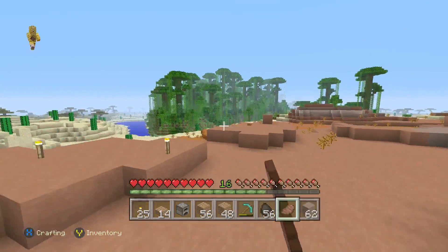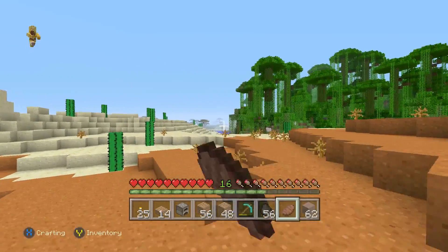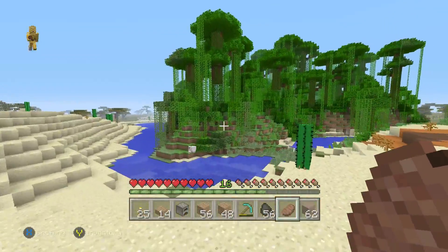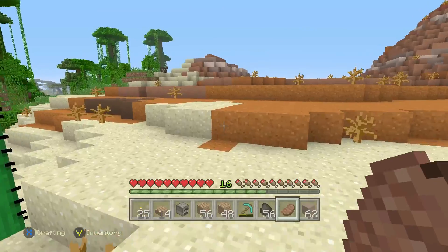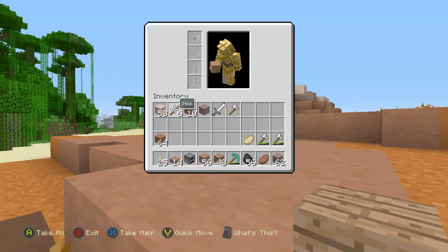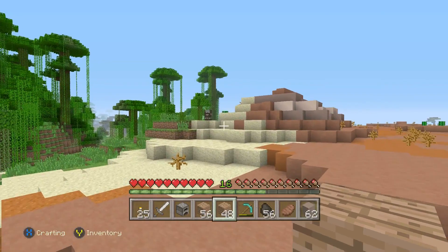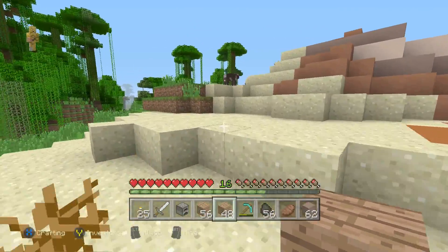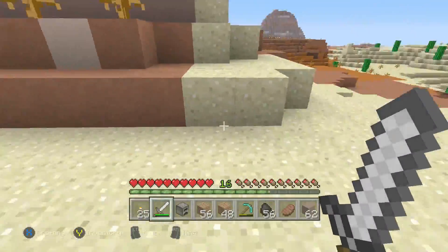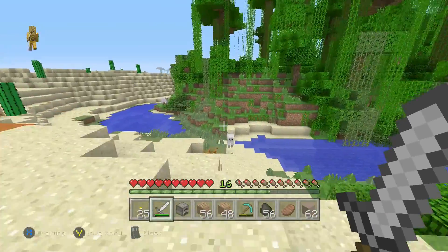We have one steak, so about four bars of hunger left. But we found a sheep in the distance, which is amazing — we have food! I'm hoping to make some really cool structures soon. Wait, I already have two iron axes — why did I make another one? At least we have three so we can get a lot of wood.